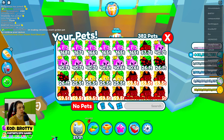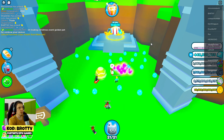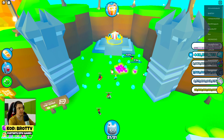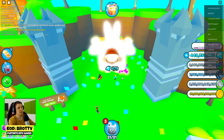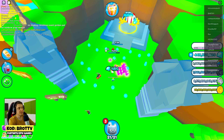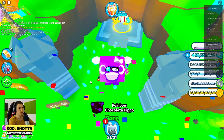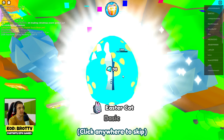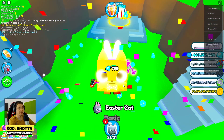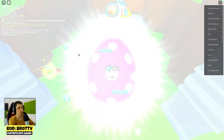Hello everyone, this is a huge Easter egg opening in Pet Simulator X. I'm going to the trading plaza and the VIP room, and as you can see I have a really nice farm to open eggs. I will open over 100 eggs — oh my god, rainbow rare! This is really cool. Look how many eggs I can open here, and maybe there will be a legendary egg.